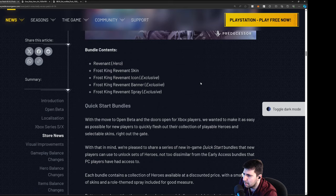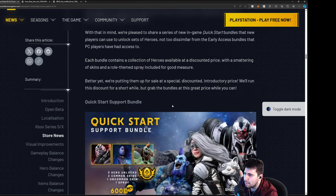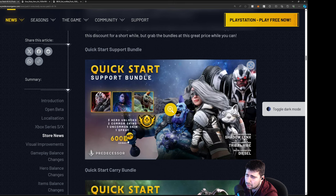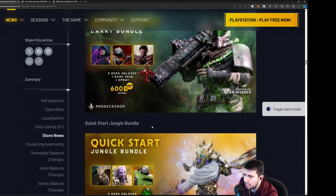With the move to open beta and Xbox coming in, we're getting Quick Start bundles to make it easy for new players to flesh out their collection of playable heroes. Quick Start Support includes three support characters, two common skins, one uncommon skin, and one spray. It's 80% off — only 600 platinum, so about five or six dollars. A little weird that only Phase gets the uncommon skin instead of giving you platinum to choose.